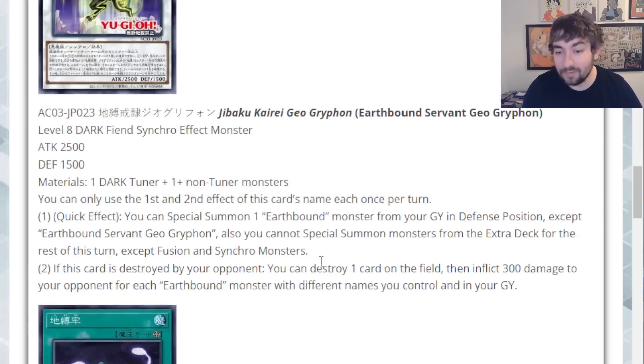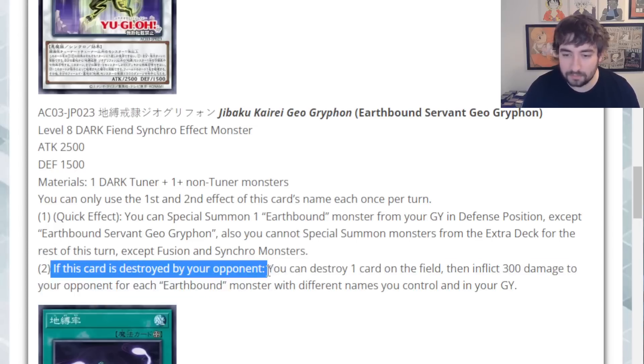Like I said, Geo Kraken triggers on Special, not on Fusion, so you can just reborn him and get another search — that's quite powerful. If this card is destroyed by your opponent, you can destroy one card on the field, then inflict 300 damage to your opponent for each Earthbound monster with different names you control and in your grave. Not too worried about that — most of the time they'll just not destroy it.